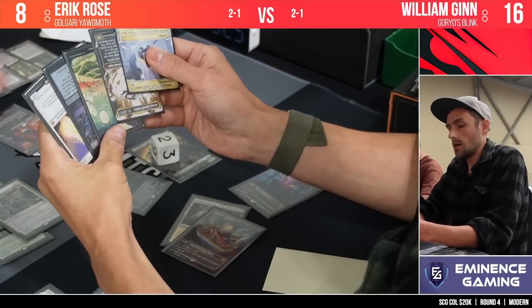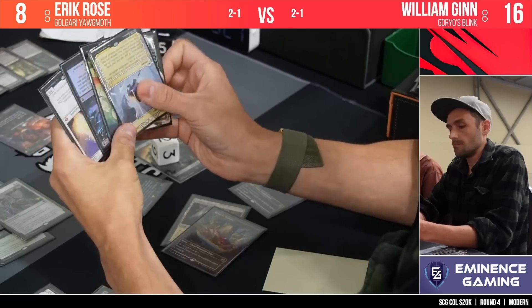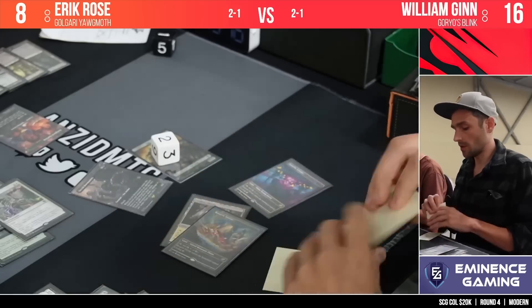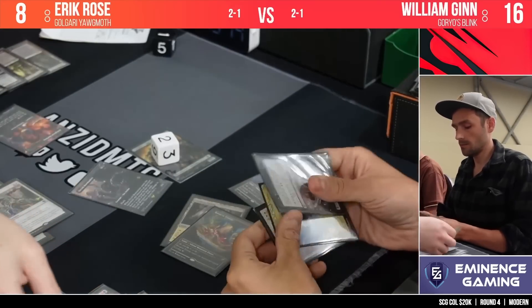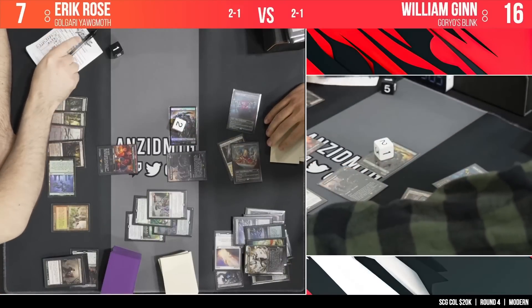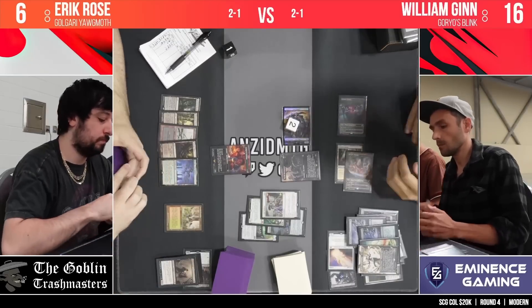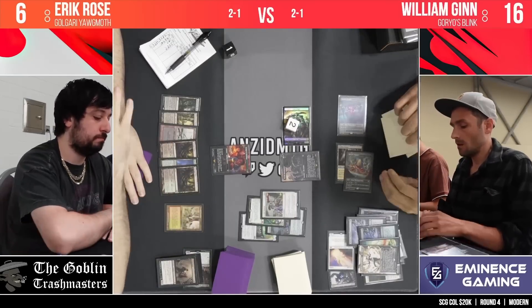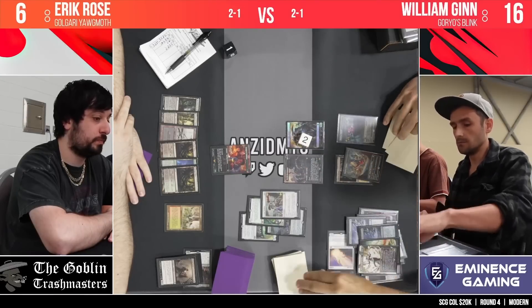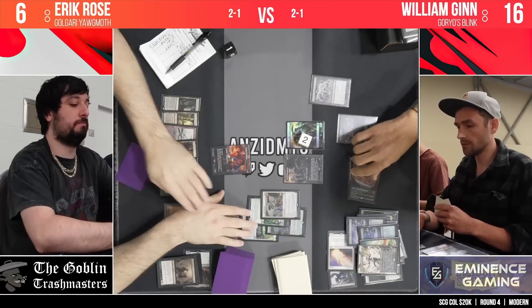Not amazing normally, but for that card there — Atraxa — she comes down, she restocks the hand, as well as being a 7/7 Flying Lifelink Vigilance Deathtouch with all those other crazy abilities on that card. But this is only game one, remember, ladies and gentlemen. It is a best of three match. Eric, after sideboarding, will have something along the lines of four Endurances and maybe some Purge, depending on what he's bought this weekend, because it is a closed deck list this tournament. 366 players all battling out to get their share of $20,000.